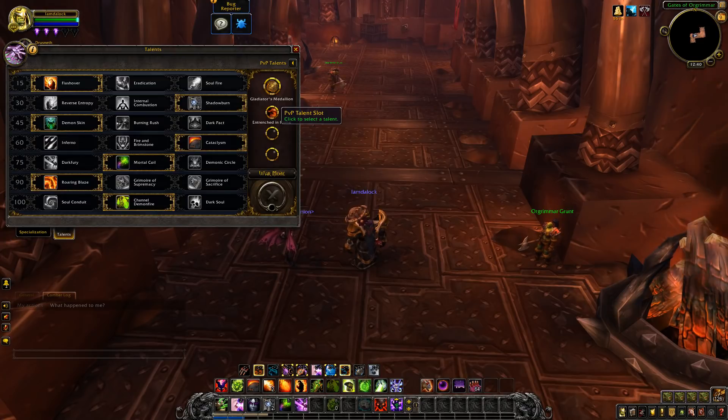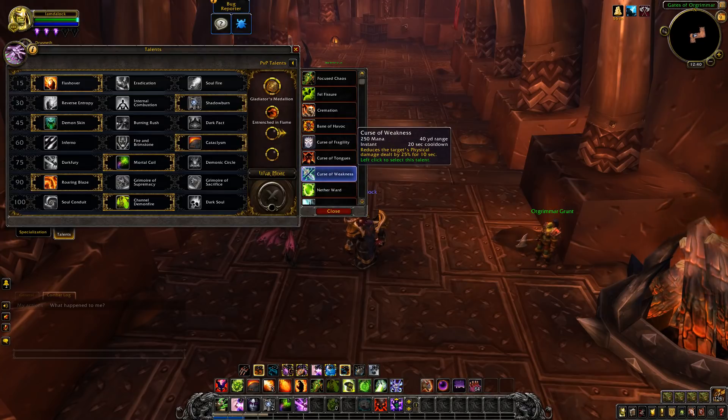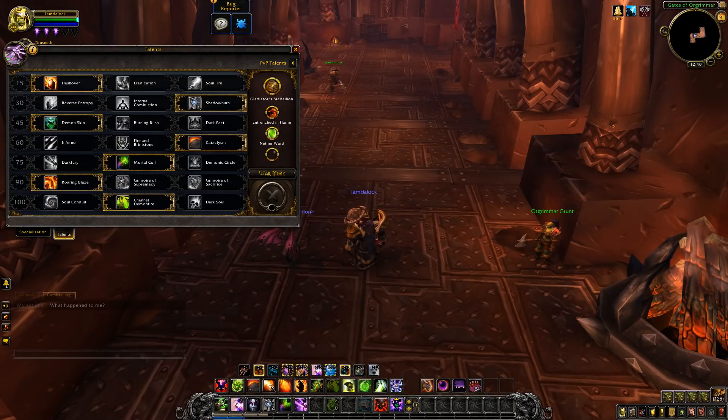For sure, I feel like Entrenched in Flame is going to be like number one, obviously. Because if you want to kite melee, it's just easier that way — you will survive easier. I feel like Nether Ward will also be probably one of the more popular choices, just due to the fact that if you're facing casters, it'll be nice.